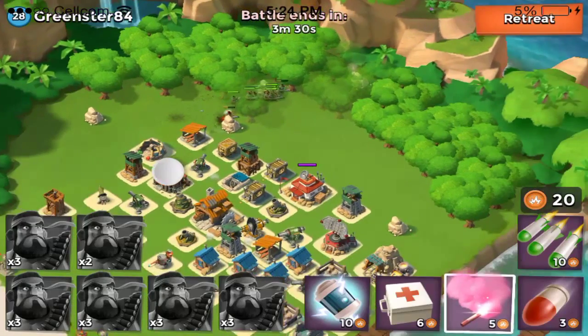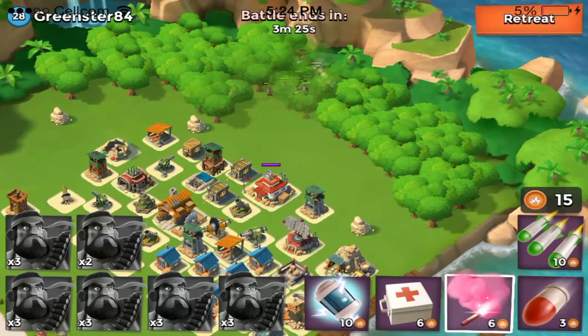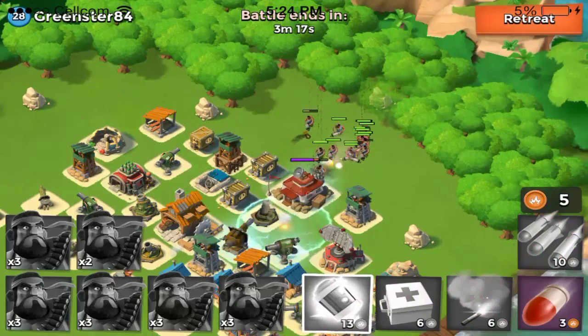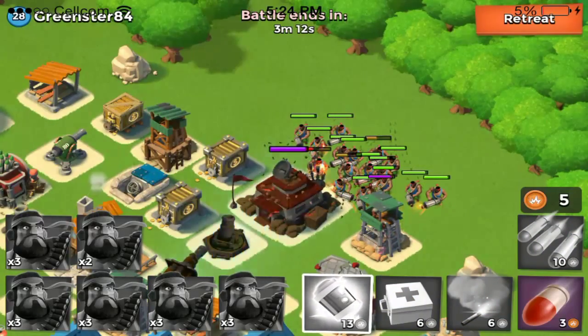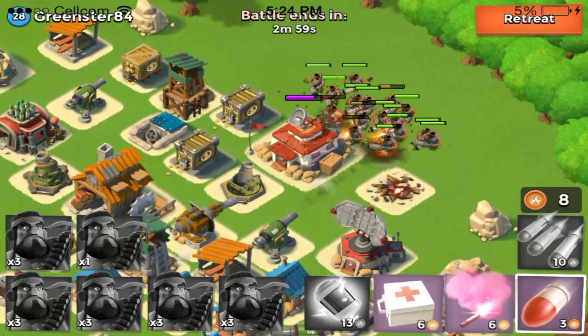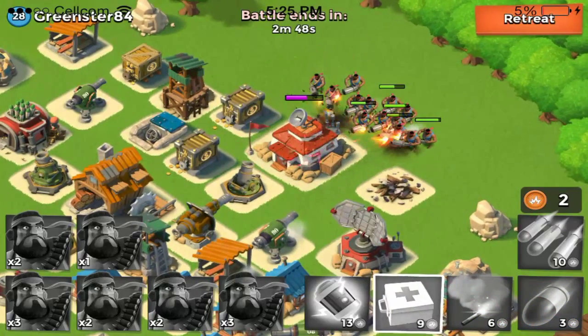My favorite strategy while using heavies is three landing crafts — that's nine heavies — and then the other three crafts I use zookas. I can fit seven zookas on my landing crafts, so nine heavies and 21 zookas is a pretty good army. The zookas just kill everything really fast if you keep them grouped together. The only downside is you don't want to attack bases with a rocket launcher — those kill the zookas and without your zookas you're pretty much done.